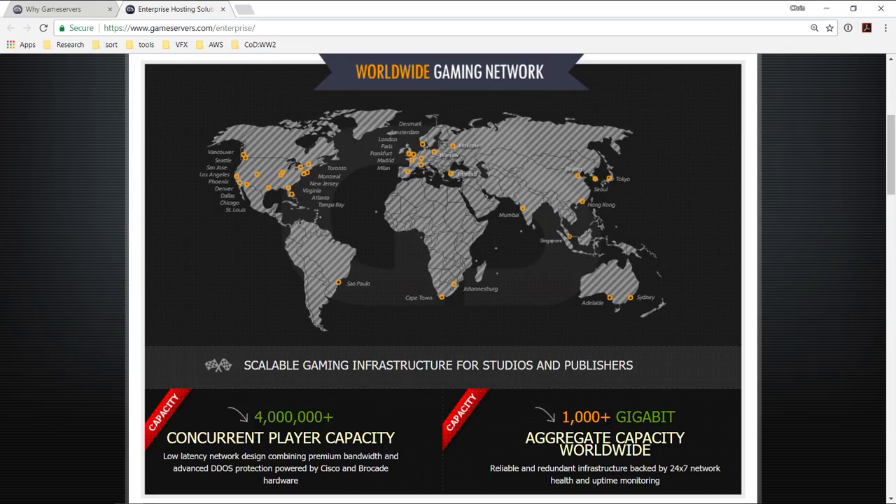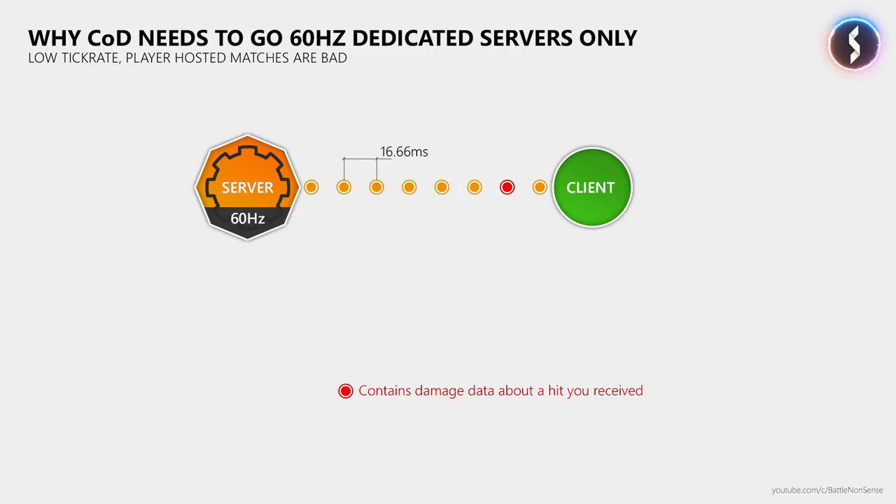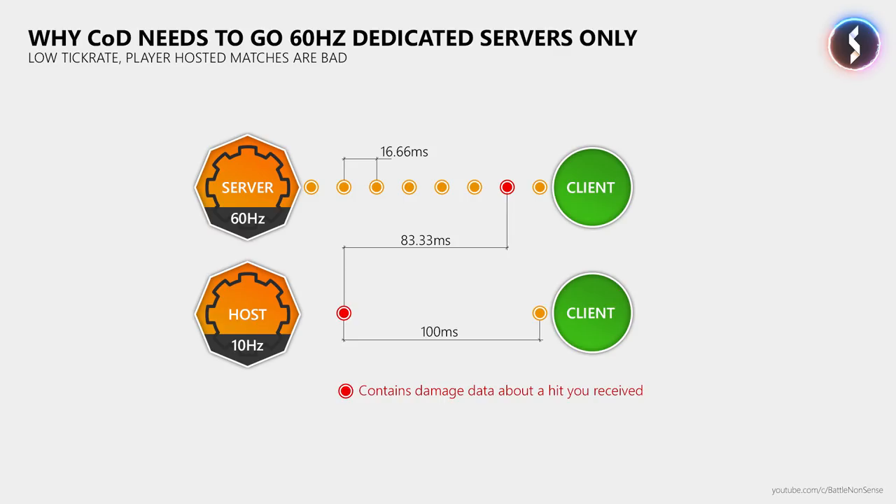I will investigate this further after the final release. Maybe private or custom matches use the client hosted network model, which will most likely mean the game runs at lower tick and update rates. While many other games like Battlefield, CSGO, Overwatch, or even free-to-play games like Quake Champions run at 60Hz and send and receive 60 updates per second or more, Call of Duty was stuck at 20Hz on dedicated servers and 10Hz for client hosted matches, as I showed in my netcode analyses for Black Ops 3, Infinite Warfare, and Modern Warfare Remastered. At 60Hz the server sends 60 updates per second, offering up to 83ms less delay compared to 10Hz, and occasional packet loss is less of an issue as well.